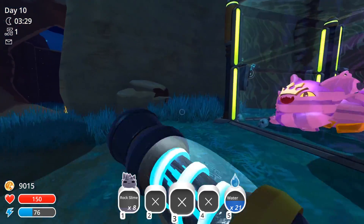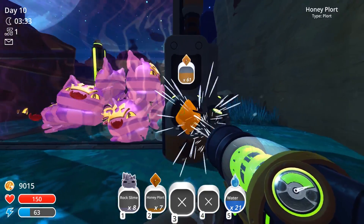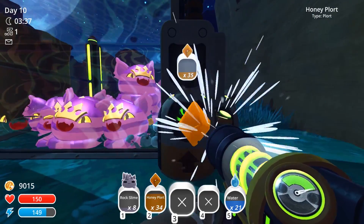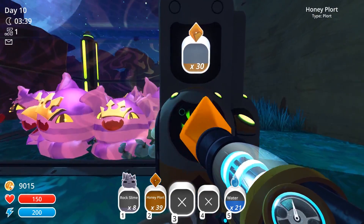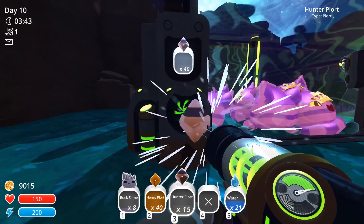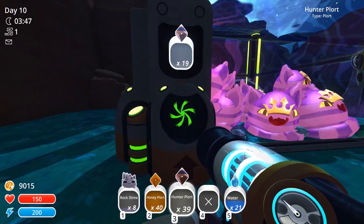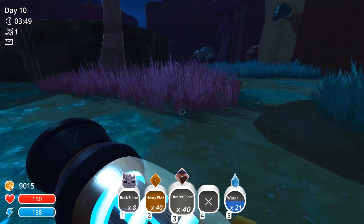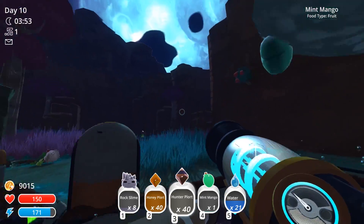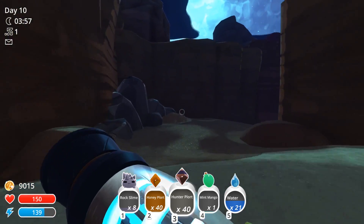Let's get these Thanos slimes going — that's what I'm calling them until y'all give me a better name. Let's get a full floor pack here. Might as well go sell some of these; they're going to be worth a lot. Hunter slimes should be worth a lot too. They're happy, they've got plenty of food. Let's take a mint mango so I can start another mint mango tree in one of these spots, because I don't need as many of the veggies now.